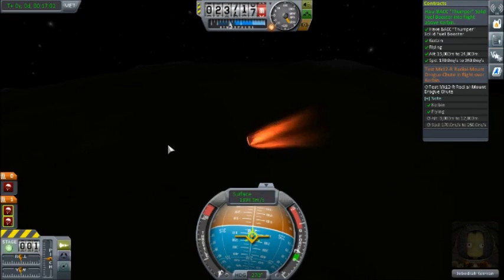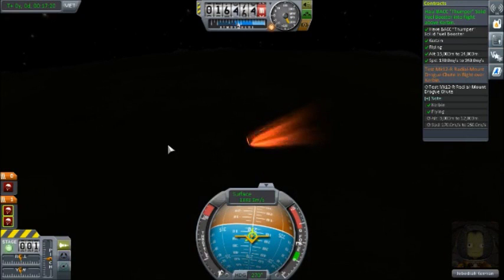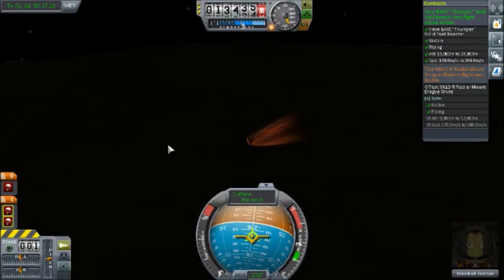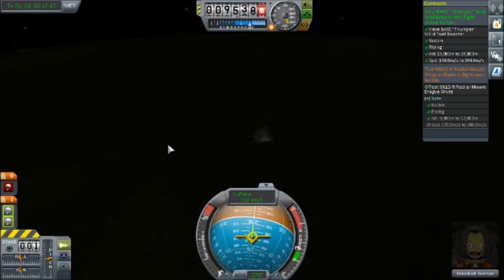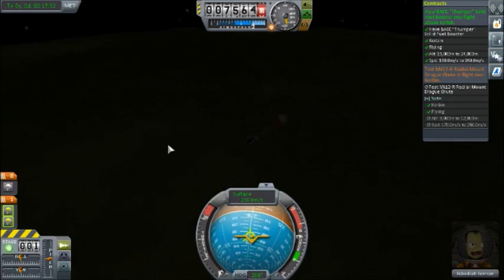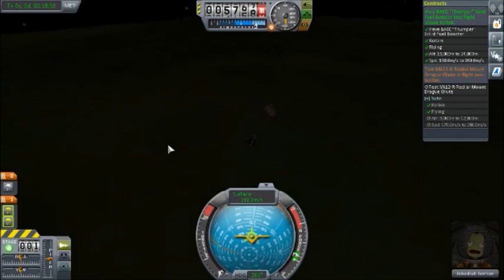25,000 meters. We haven't slowed anywhere near enough. 1,200 meters per second approaching. 14,000 - we need to slow. Here we go - ready on the parachutes. Okay, we're below 12,000. Now we just need to drop off speed to 250 before we cross 8,000. It's going to be close. We have failed - but nonetheless, we are going to recover the vessel and get the thumper data. It was close, it was really close, but just not quite enough.